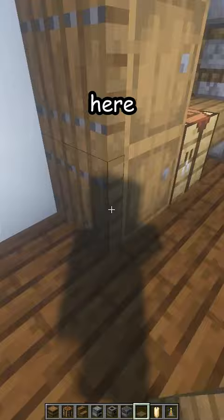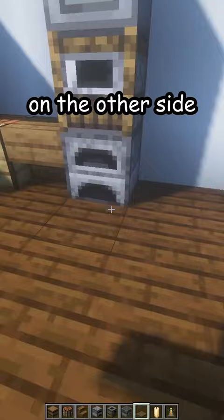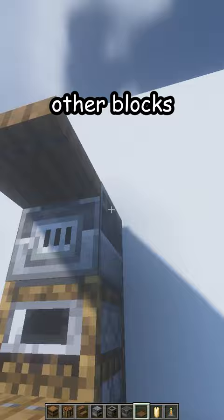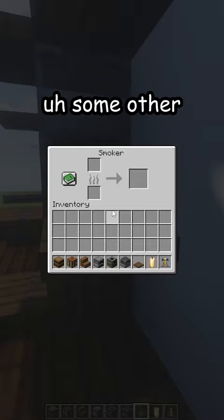This one being on the top, same on the other side. Of course, you can customize it by using some other blocks, like some other trapdoor blocks.